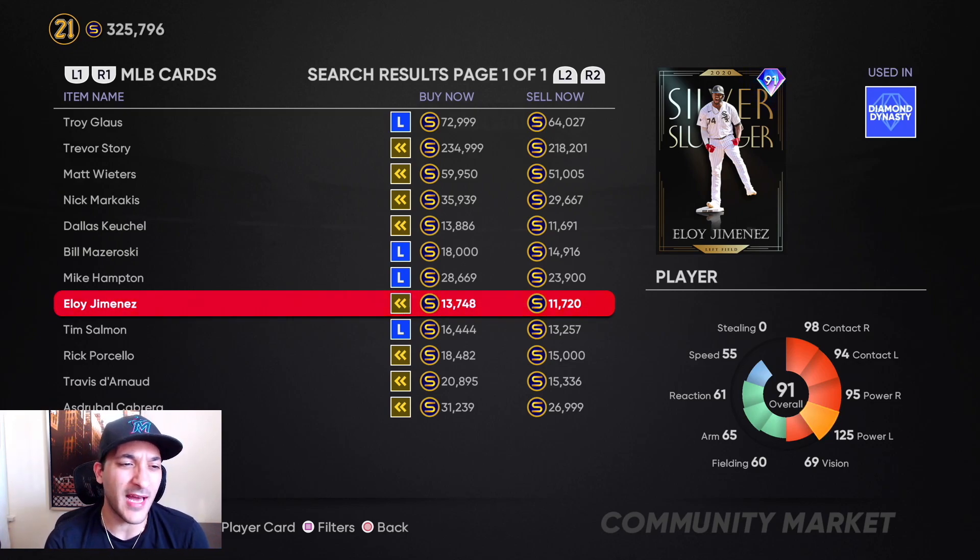We're at the point where there's nothing to grind right now so we're just trying to make stubs through investments. I'm not sitting an hour a day flipping the market — I just pick cards up, wait a couple of weeks, and hope they go back up. That's what we're doing to make stubs.